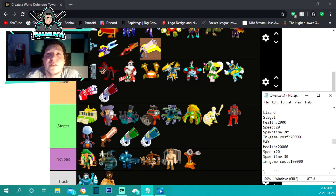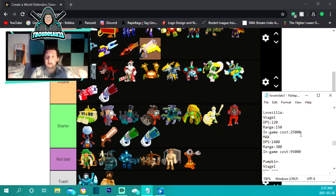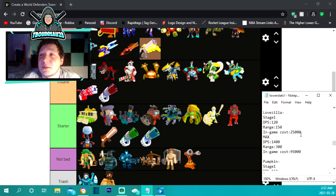Little lizard is under starter — I put him and tiny turtle together since they're basically the same type of tower, just one is track-based and one isn't. Little lizard costs 20,000 to start, has a 30-second spawn time, speed of 20, and 2,000 health damage. Maxed out at 100,000 he does 20,000 damage with the same speed and spawn time. It's a really good track tower for that extra kick before the bigger rounds.